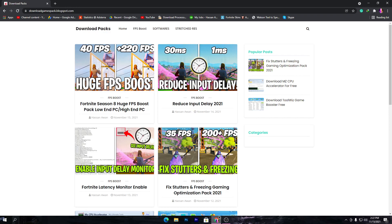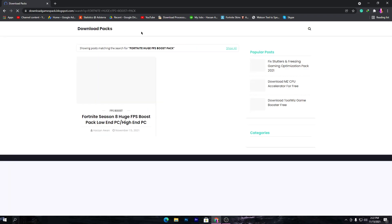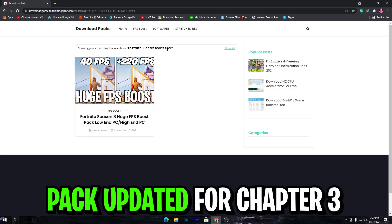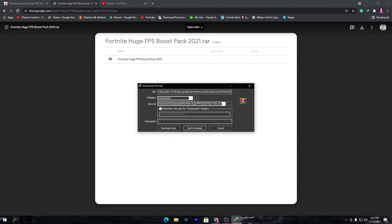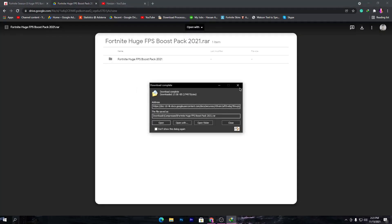That will take you to this website. Go to the search icon and search for 'Fortnite huge FPS boost pack'. Once you search it, you will get this post on the website. Simply click, scroll down, and click the download button to download the pack from Google Drive.